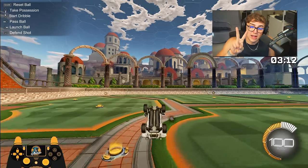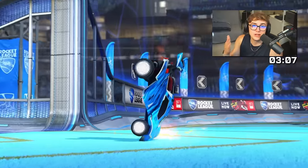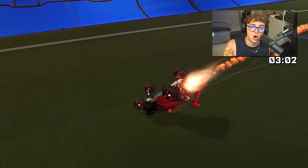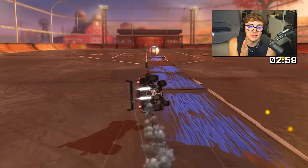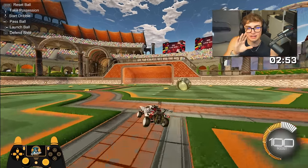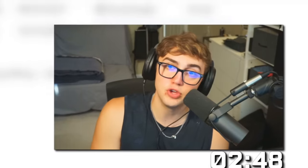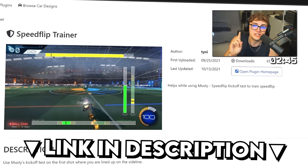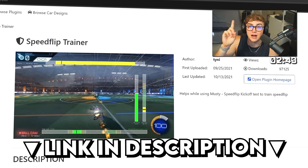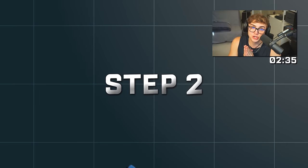Mistake number two: front flip instead of diagonal flip. If you front flip, you can still cancel, but when we cancel in step two it's going to stop our flip altogether and you won't get that signature speed flip roll that allows you to boost forward. Rep this out in free play until you can get that 15 to 30 degree flip correct 90% of the time. If you want to double check on PC, download the speed flip trainer plugin on BakkesMod and you can see if your dodge is inside the green bars at the bottom of the plugin.